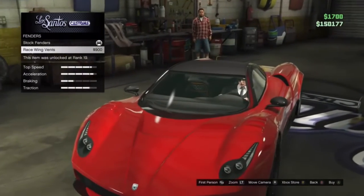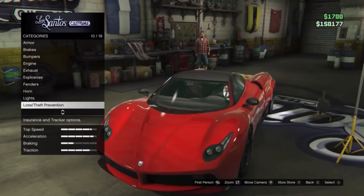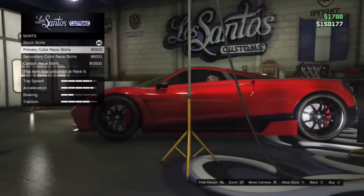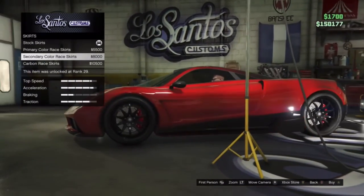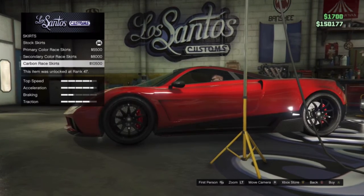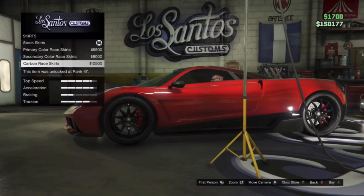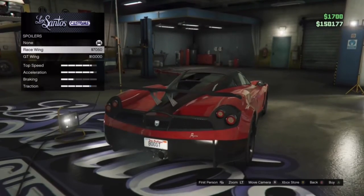For the fenders, we have race wing vents which add some vents onto the front of the vehicle. For the skirts, we have three options: primary color race skirts, secondary color race skirts, and carbon race skirts — as usual with most cars, we have those primary, secondary, and carbon options.